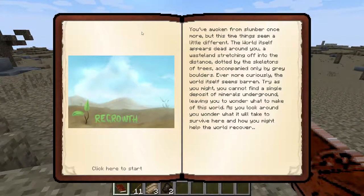It says: 'You've been awakened from a slumber once more, but this time things seem a little different. The world itself appears dead around you, a wasteland stretching off into the distance, dotted by skeletons of trees, accompanied by only grey boulders. As the world seems barren, try as you might, you cannot find a single deposit of minerals underground — leaving me to wonder what to make of this world. You wonder what it will take to survive here, and how you might try and help the world recover.'